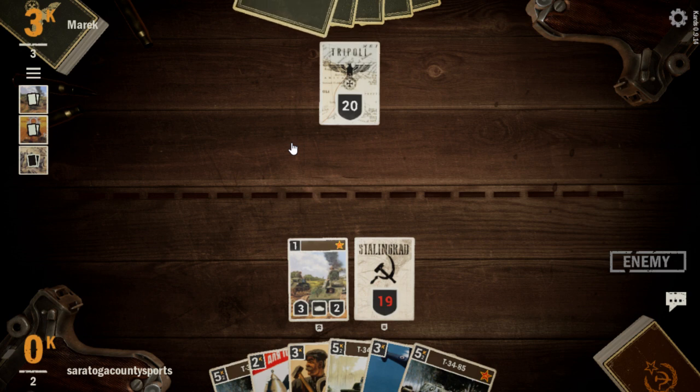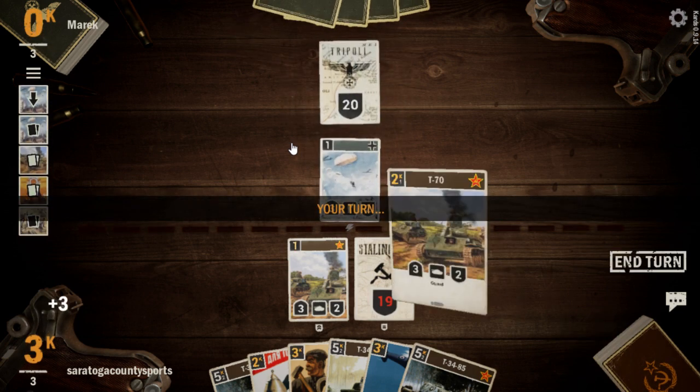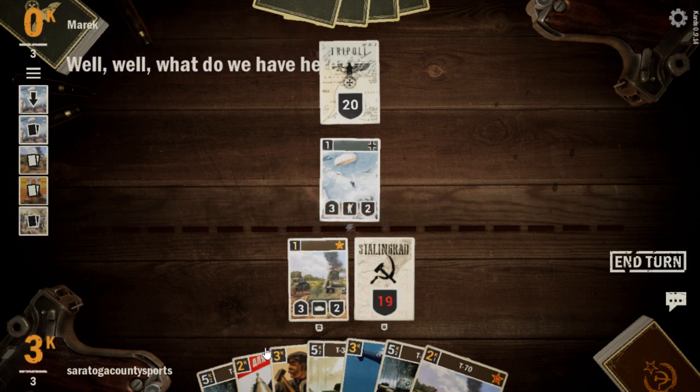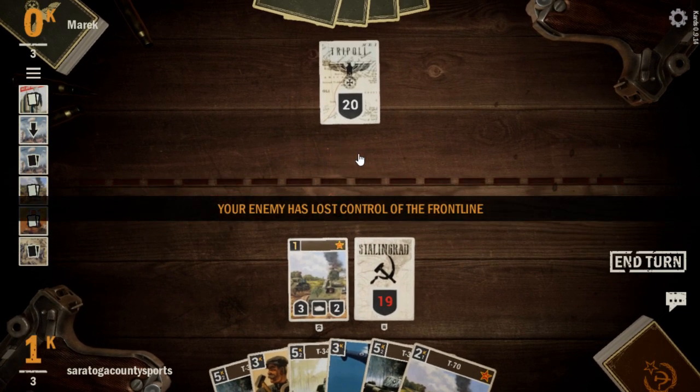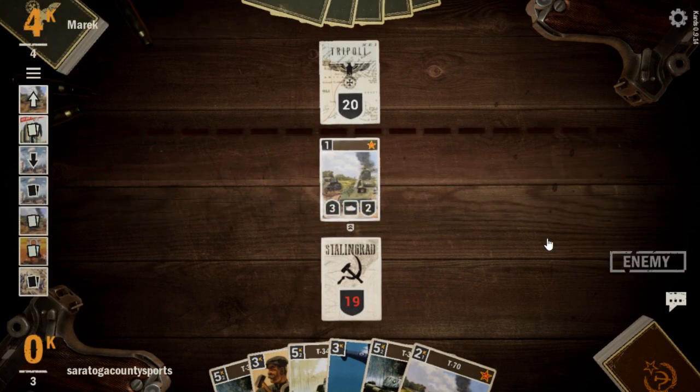We're going to get our recording done and show people what kind of player this is. Let's take out another one of their units — that's a special and elite unit we've chewed through. We'll move our T-70 to the front line. This kind of shows how good the T-70 can be — it can play that dual role of an early guard unit. That two defense is a little rough, but we've got three power in the front line on turn three, which is pretty good. Plus we played two removal orders already.